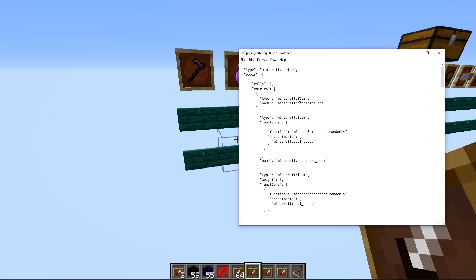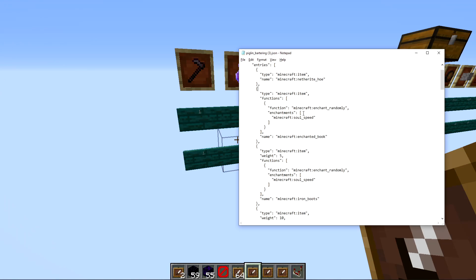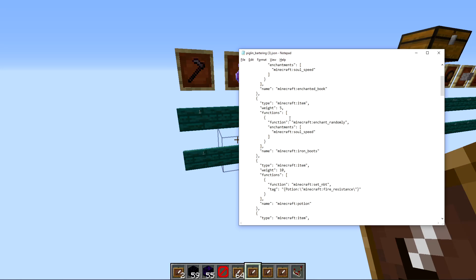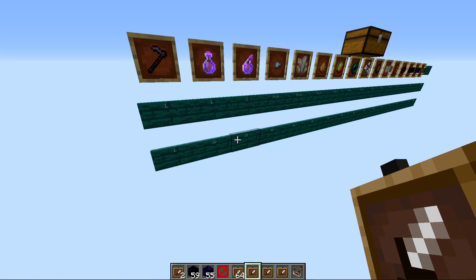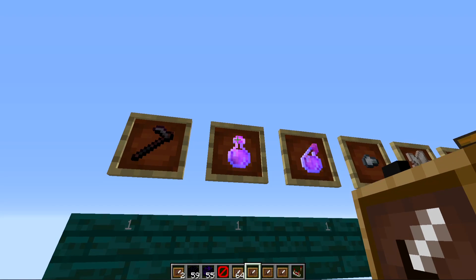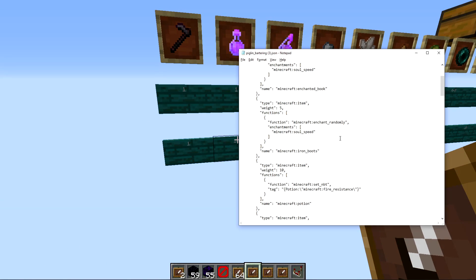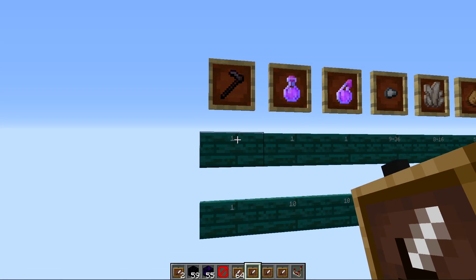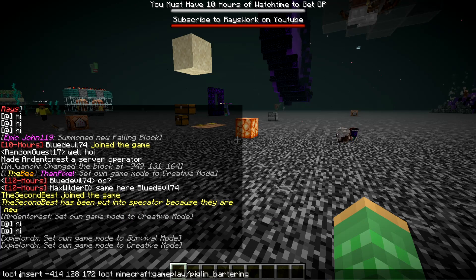There's also a chance of getting an enchanted hoe or an enchanted book. The weight for iron boots is five — about half the probability of getting a fire resistance potion. Getting the enchanted book by itself is as rare as the hoe, so it's extremely rare from bartering.